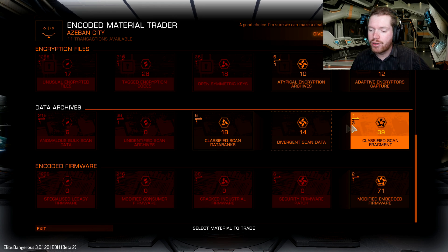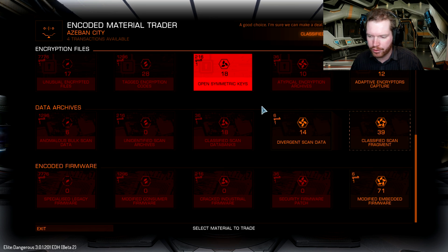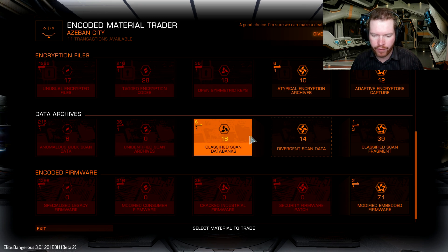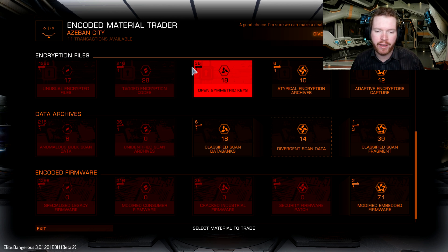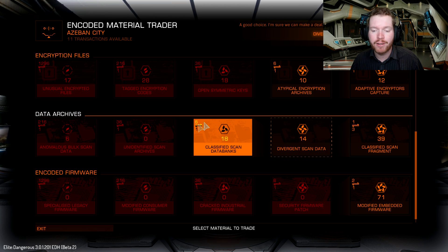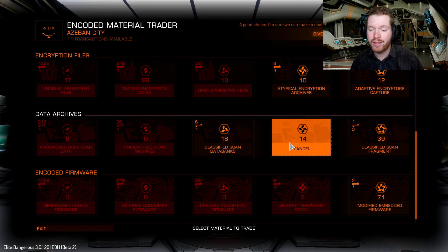You can also do cross-subtype trading. That means, let's say I wanted some classified scan fragments — I could trade other tier 5 or lower tiers from a different subtype if I had the materials for it. For instance, if I had 36 open symmetric keys, I could trade all of those in to get just one classified scan fragment. Cross trading is 6-to-1, the same as trading from a lower tier up. So cross-subtype trading is very, very expensive, and I would not recommend it.